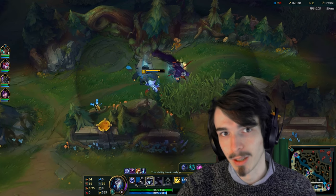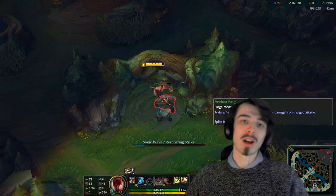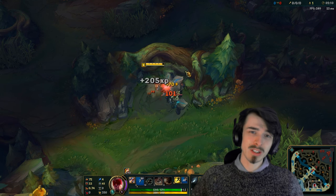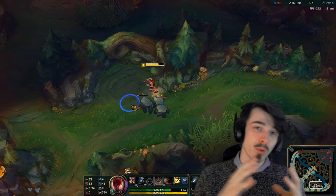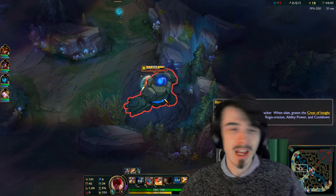Tip two: when taking Krugs specifically, kite the mini Krug around the big Krug. The way you do this is pretty much how you're seeing it on screen right now. It's pretty simple, but essentially this means you're only tanking one Krug at a time when clearing it. Early on, that little difference makes a pretty big difference in the long run.